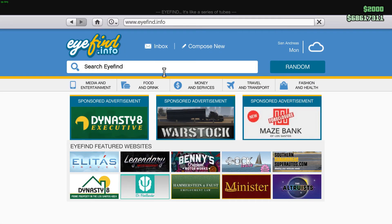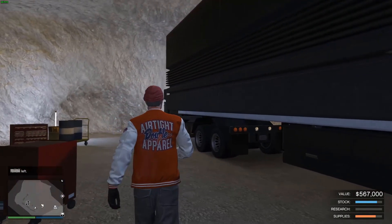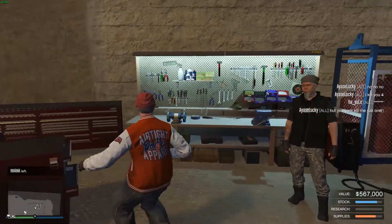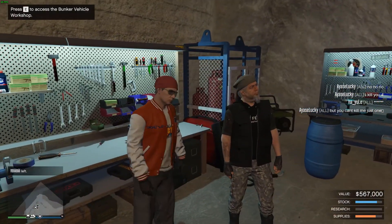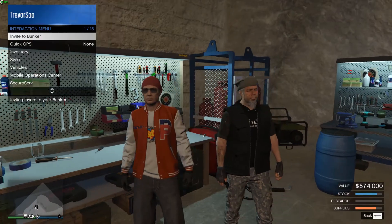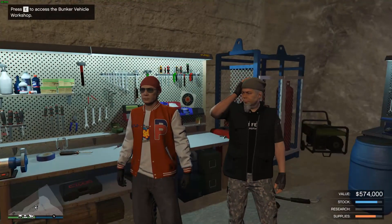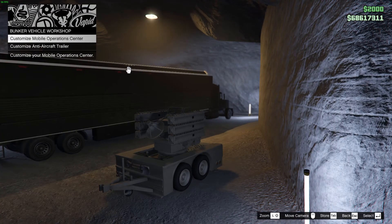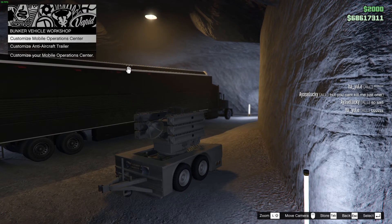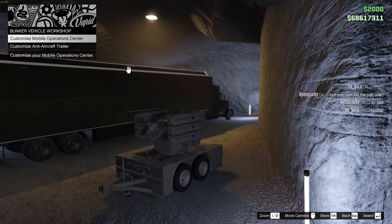You can modify your Mobile Operation Center — the looks, the cab, and the trailer — from your bunker. You just have to walk up to the mechanic right here and press E to access the bunker vehicle, as you can see on the top left. I'm going to press E and here is where you can modify your Mobile Operation Center and your Anti-Aircraft Trailer.